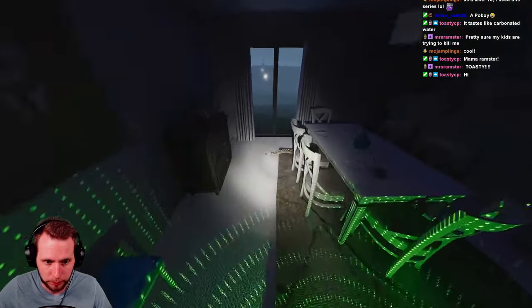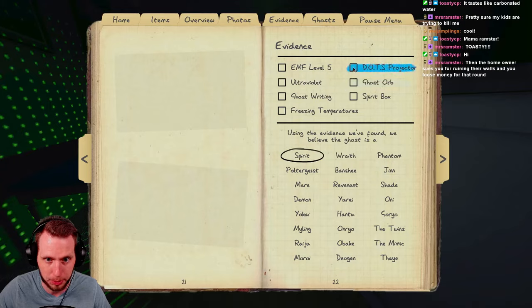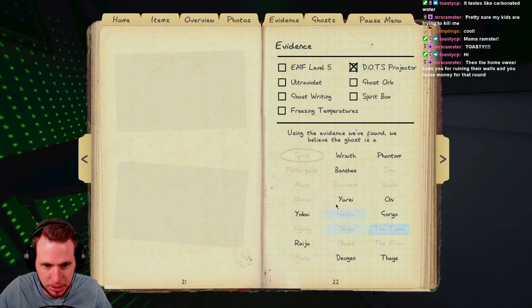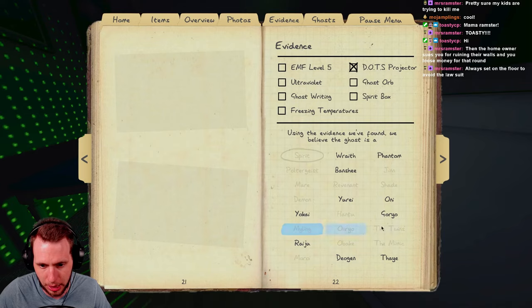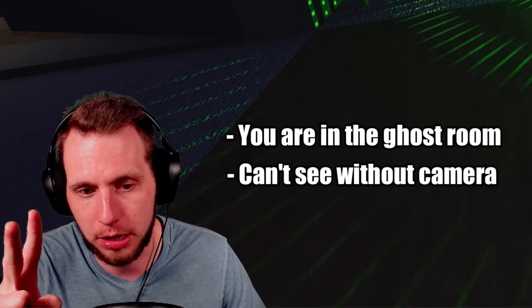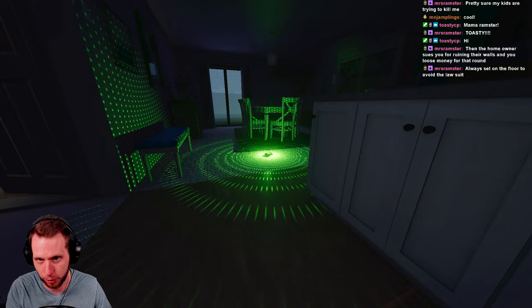Let's walk through the ghosts that require DOTS evidence, because there's one specific ghost you have to know a secret about. If you go to your journal and select DOTS, those are all the ghosts that require it as evidence. The only ghost with a special case is the Goryo. The Goryo's DOTS cannot be seen if you're in the ghost room, and you can't see it with your naked eye.